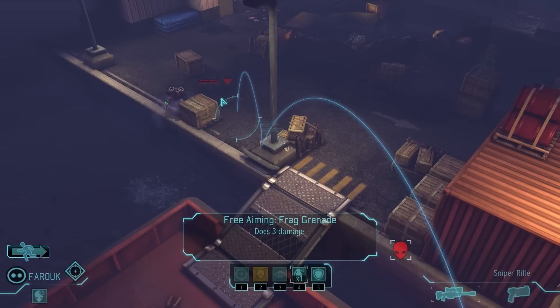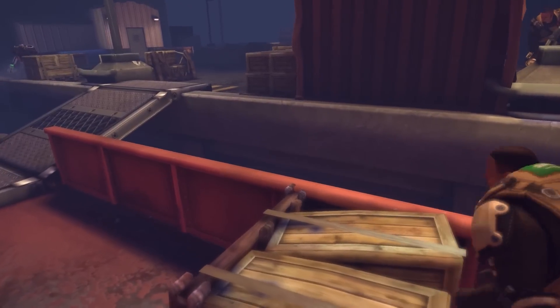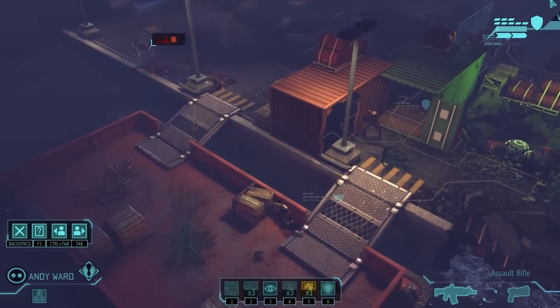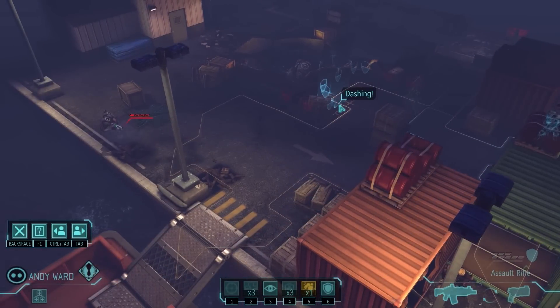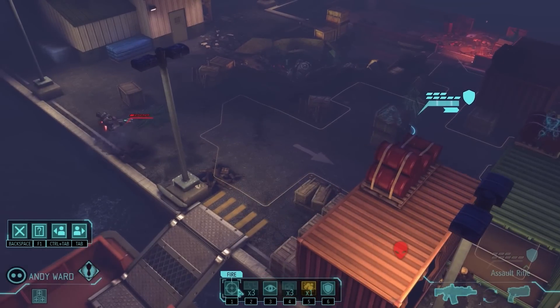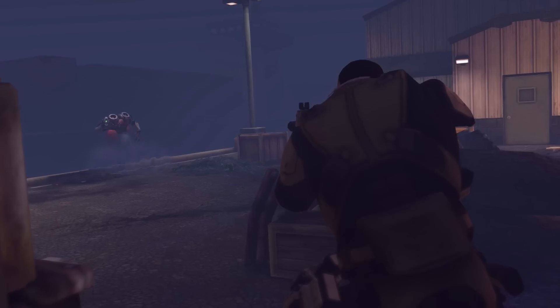He can still throw his frag grenade, which is what I'm doing here. I love the way it actually shows these things — it's not just numbers on a spreadsheet. It shows where the grenade bounces to make sure we get a good angle. Then we move up to finish off this guy. He's only got one bar of health left, so we're able to take him out easily. And we do — he's able to die.